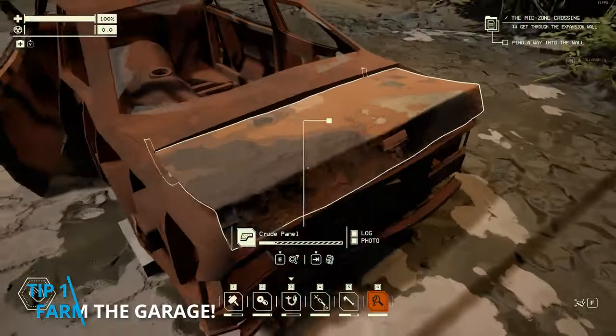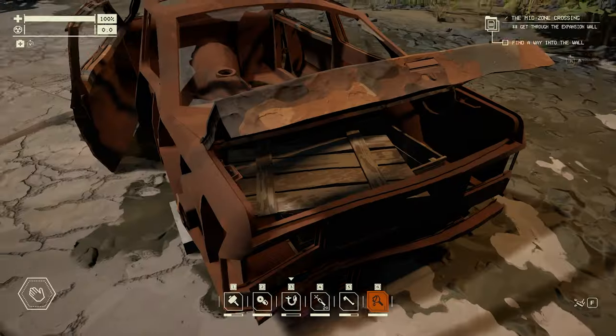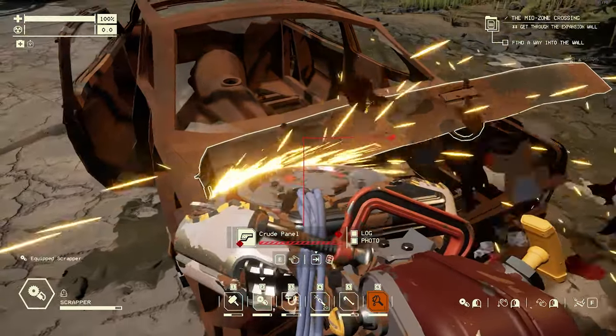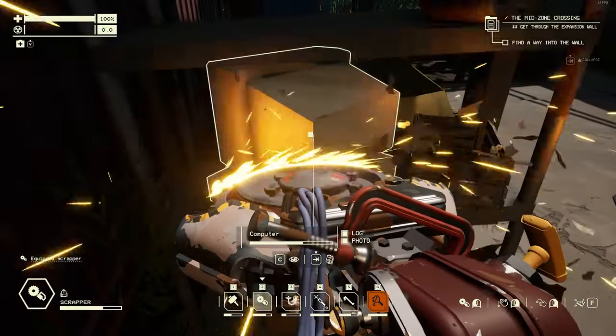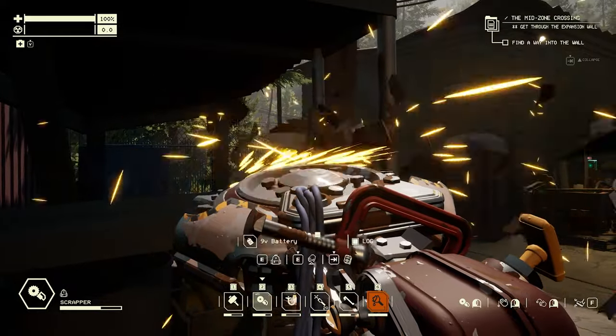The garage is your home base, but it can be farmed for some pretty good loot after every single run. Most obviously is the scrapped car that regenerates each time — just don't forget to check the trunk too. When you're done with that, turn around and get the two electronic items on the shelves, as these will be a vital source of early electronics and copper wire.